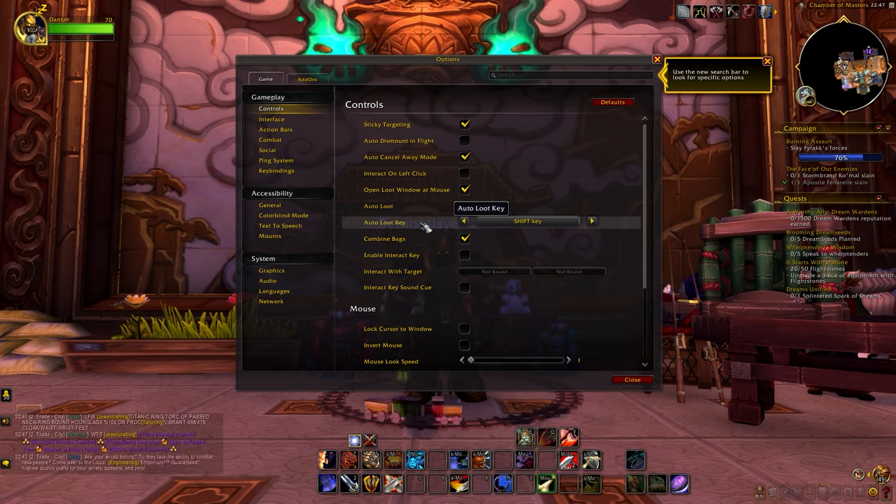Keep in mind that gear type restrictions apply — so if you are a cloth wearer like a mage, you can only transmog cloth gear, not plate, leather, or mail. World of Warcraft has a lot of raids and dungeons, and many are easily soloable at max level. Here's basically how it works: you look up which gear you like, enter the raid, defeat the boss, and hope for the item to drop. Once it drops and you loot it, the item will be added to your appearance tab, making it available for transmogrification.